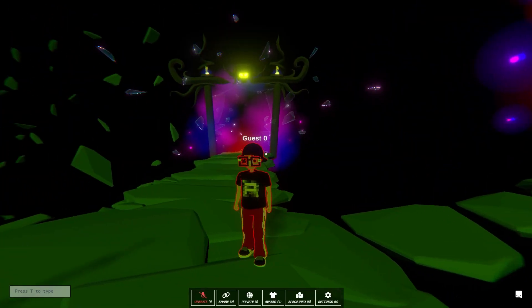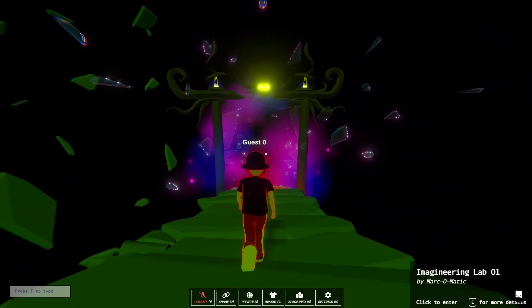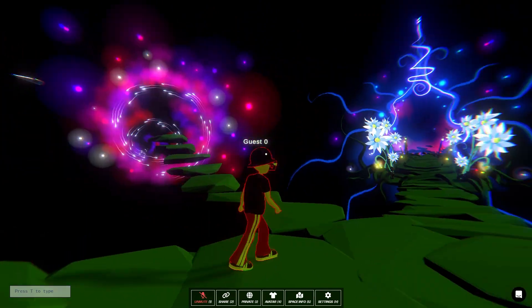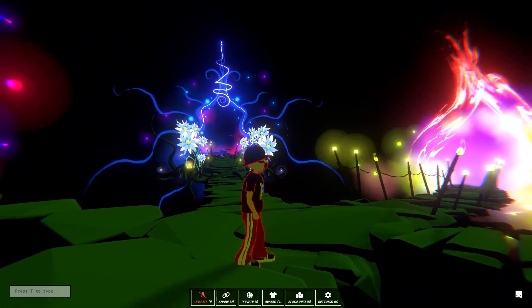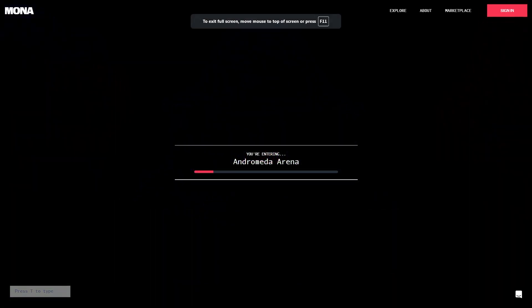Be sure to look at objects and notice the bottom right — it could be an artifact like an image that takes you to the marketplace where it's for sale, a link to a website, or a portal. I can see in the bottom right that this one takes me to the Andromeda Arena. If I click to enter, you can see we're now loading — we've just gone through that portal and we're visiting a new space.